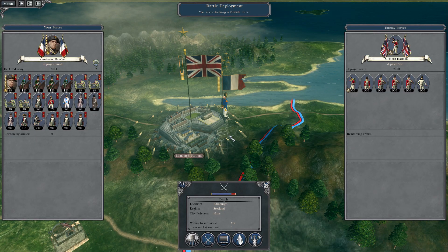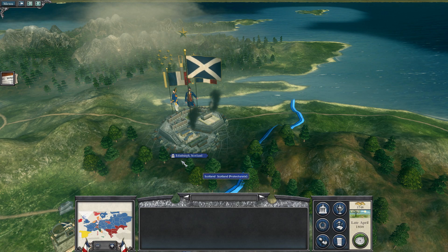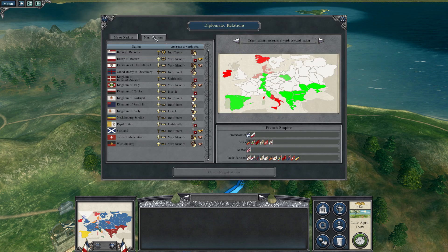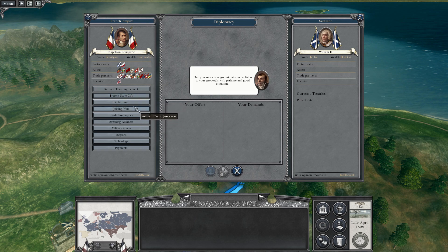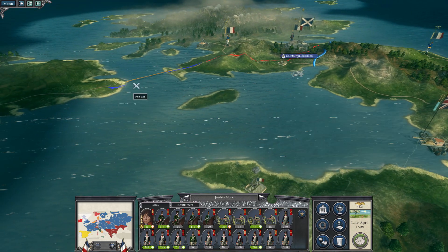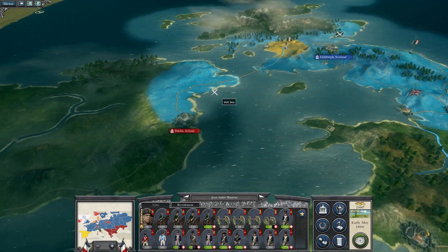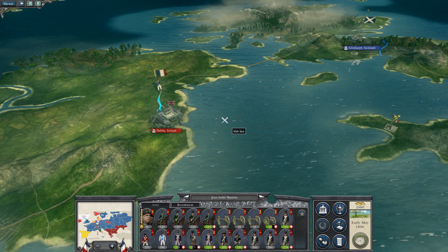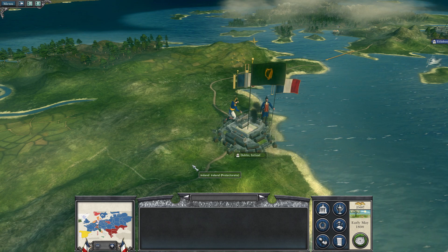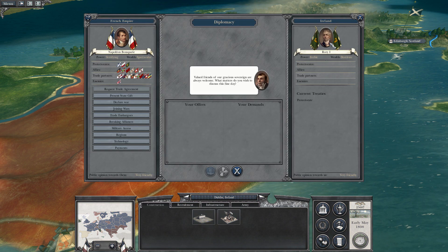We can't liberate Wales, but we can liberate Scotland and Ireland. We'll liberate Scotland because we've gone around liberating stuff. William II is now King of Scotland, King of Scots. We've actually been attacked here in France, but we should be able to take Dublin. That siege on the French mainland will mean nothing. General Massena is in Dublin and is going to take Ireland for the French — and liberate the entire island. Roy I, King of the Irish. And maybe it's not going to be the end of the British — they're down in Corsica. We'll send an army down to deal with them.